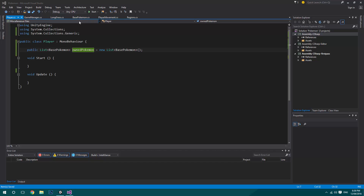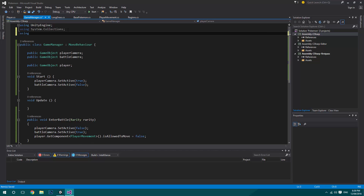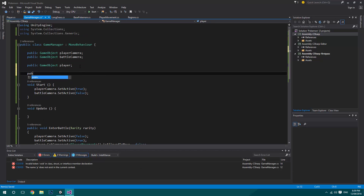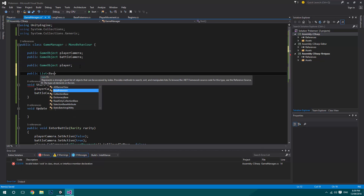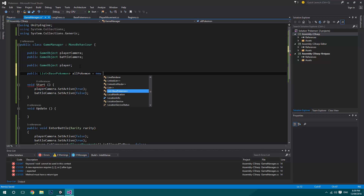What we're going to need to do now is go into our game manager and we're going to import a new list — using System.Collections.Generic again. We're going to have a public List of BasePokemon, and this will be allPokemon, just so we have a list, and it's equal to a new List of BasePokemon.